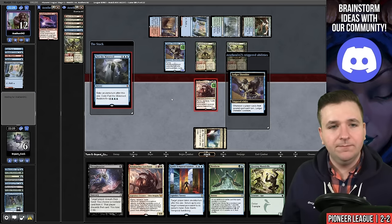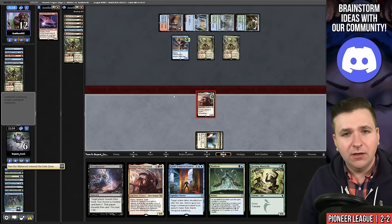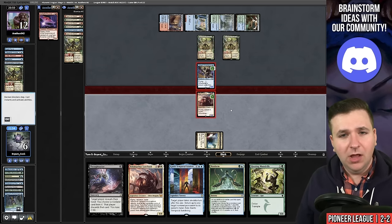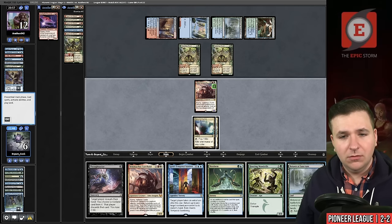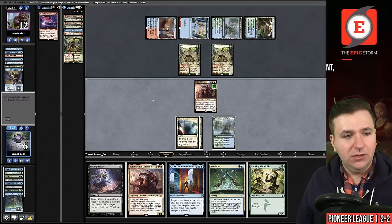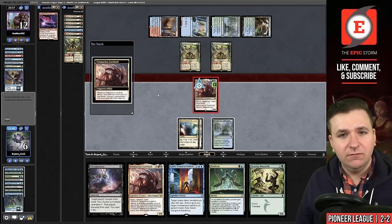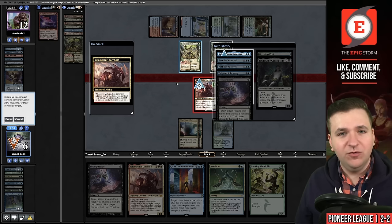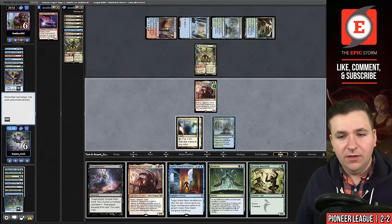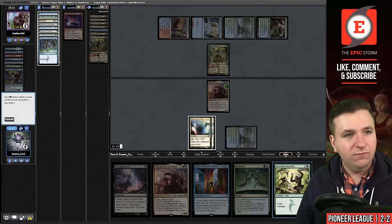We find land three. Attack with the Velomachus — it triggers. We'll take Karn's Temporal Sundering, target myself, bounce a Questing Druid, and then play Hooting Mandrills. We have another Otherworldly Gaze in our graveyard that I did not even notice — kind of forgot about that.